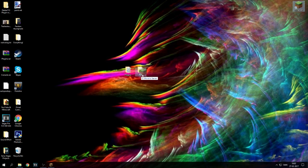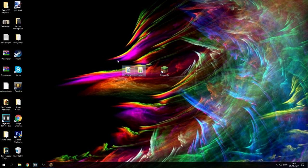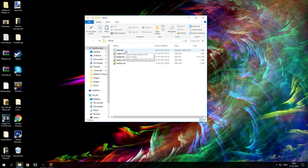Now that that's out of the way, you're going to put the files up on your desktop — the same with the server WinRAR, just named server instead. When you've got those two, you have to go into your server. You don't want to mess with spigot, paper, or bucket. What you want to do is click on the start.bat and run that.